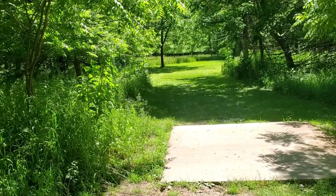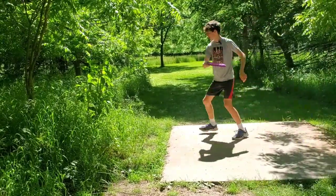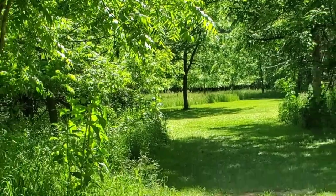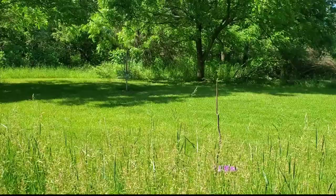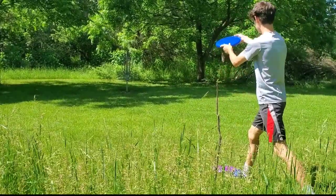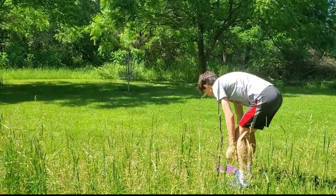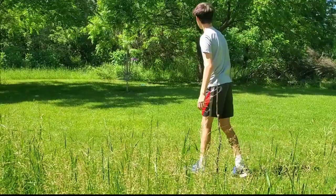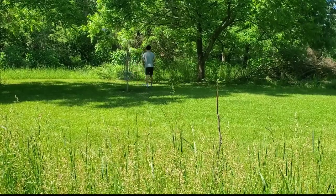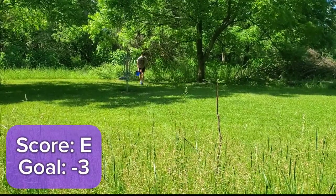Here's hole five. 143, dogleg right. We'll go with trusty purple. Put a good turn on it, but too much — huge cut roll out. Another bomb putt coming. If you made the last one, why not make this one too? Another 30-footer just right there. Don't think about it, just think about making it. Terrible — too much wobble. You've got to putt these things with some hyzer, because they're going to wobble out. What a nice make there. No problem — we're chilling.